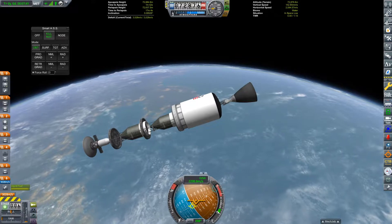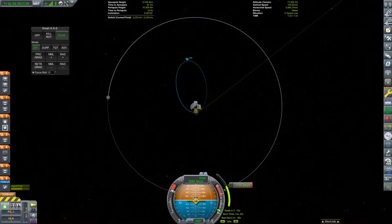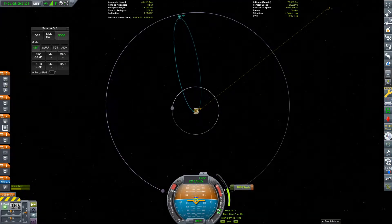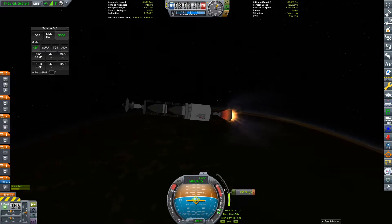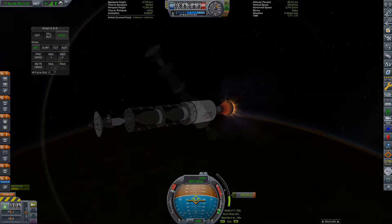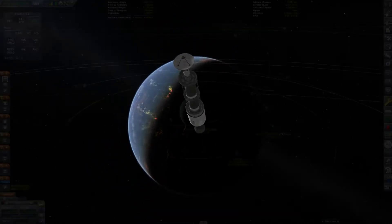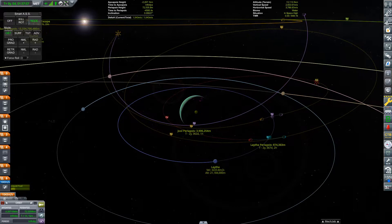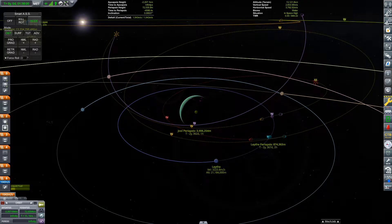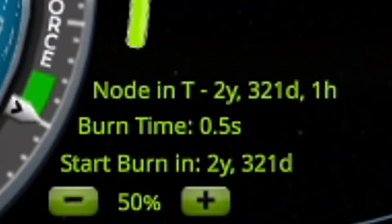We're now in low-Kerbin orbit with three kilometers per second of Delta V remaining, which should be more than enough to get to Joule. So let's do our injection burn. While we could save some Delta V by doing gravity assists from Eve and Kerbin, it does take a lot longer to get to Joule that way, and it's hardly worth the extra effort. With our trans-Joule injection complete, we might as well start planning our first maneuvers within the Joule system. The plan is to use a gravity assist from Leith to capture at Joule, then use another gravity assist from Leith to place us into a highly elliptical orbit of Joule, where we can easily get encounters with other moons.